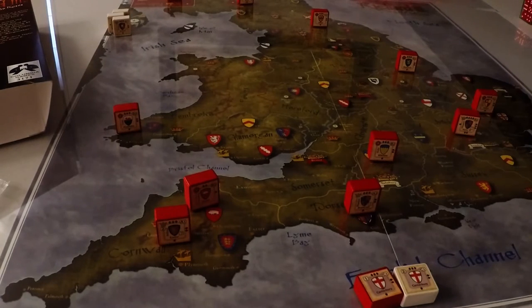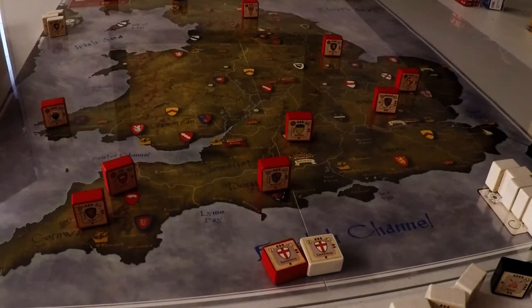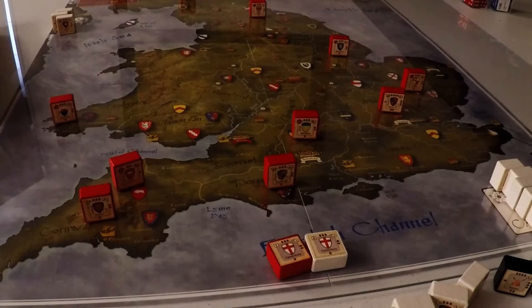You'll notice the Lancastrians are the only ones in England right now — the Yorkists are all in exile. So we'll be making sea moves, kind of like moving from England to Scotland, to get our troops into England. If we're able to kill the opposing king, the next king in line takes his place. At the end of every campaign there's also a check: if you have the most nobles on the board, you become king and the other side becomes the pretender.